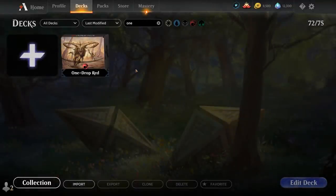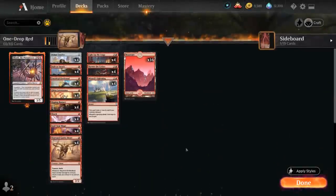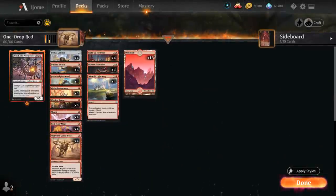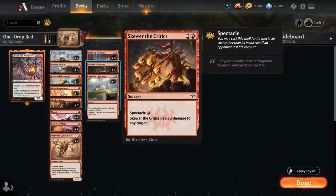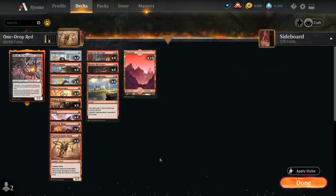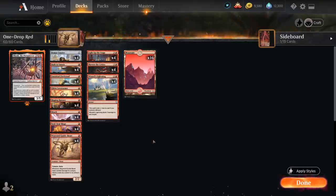Hello and welcome to another historic gameplay video. Today we're taking a look at a deck titled One Drop Red, as voted on by my supporters on Patreon. It's an aggro deck featuring all one-drop creatures, and even our non-creature spells we can usually cast for one mana, thanks to the discount from Wizard's Lightning and Spectacle letting us cast Skewer and Light Up the Stage for one mana as well. The deck only plays 16 lands, so our deck is very action-packed as we'll be able to draw a ton of spells and are less likely to flood out.